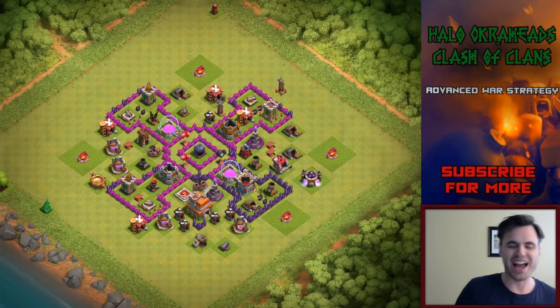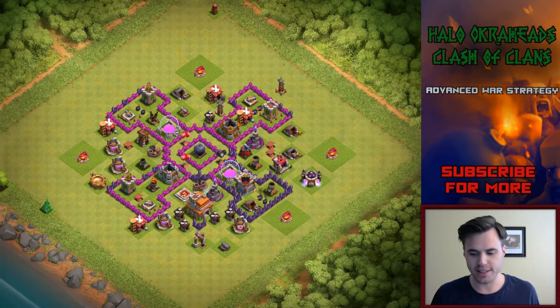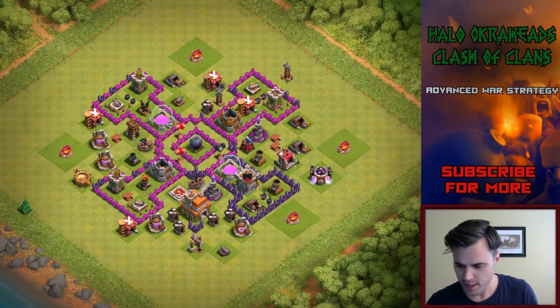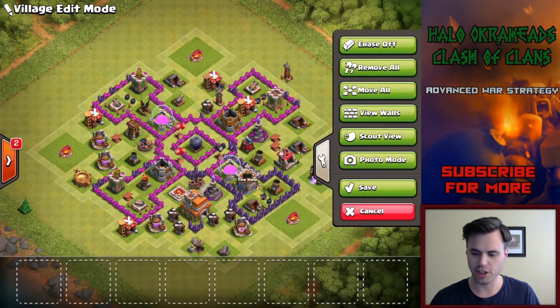Welcome my friends. We are on Town Hall 7 still for the new beginner. This is a base that I've been running recently, protecting my dark elixir. That's the photo mode that you can take, and we'll get into it — I want to show you some defenses.